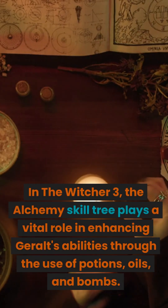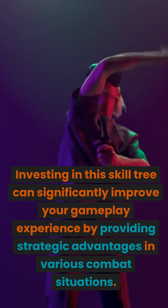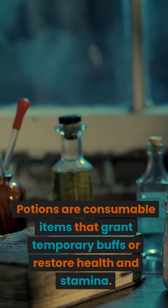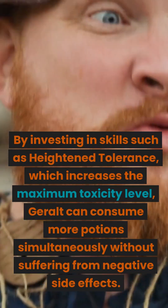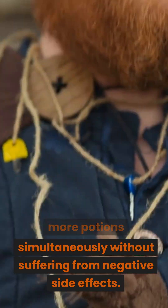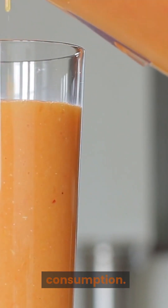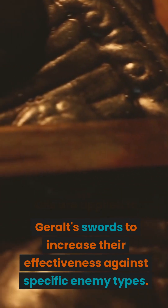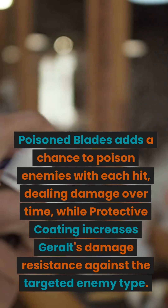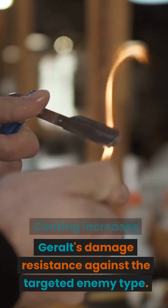In The Witcher 3, the alchemy skill tree plays a vital role in enhancing Geralt's abilities through the use of potions, oils, and bombs. Potions are consumable items that grant temporary buffs or restore health and stamina. By investing in skills such as Heightened Tolerance, which increases the maximum toxicity level, Geralt can consume more potions simultaneously without suffering negative side effects. The Refreshment skill further enhances potion usage by providing a percentage of health restoration upon consumption. Oils are applied to Geralt's swords to increase their effectiveness against specific enemy types. Skills like Poisoned Blades and Protective Coating can greatly improve the potency of oils.